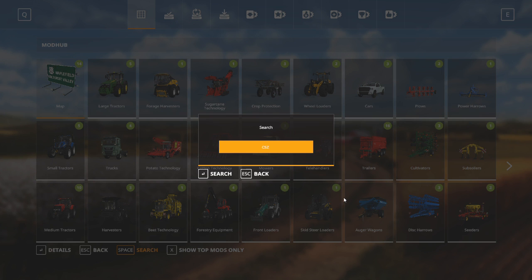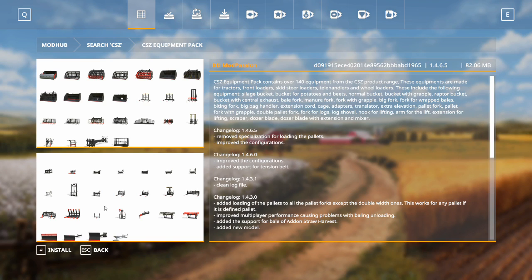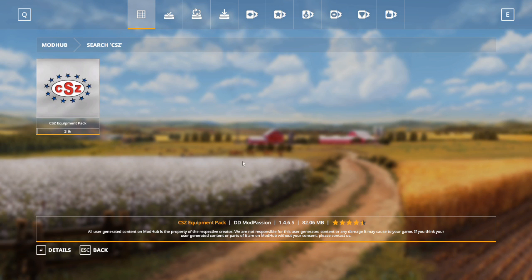The next thing we're looking for is the CSZ — or for those in Europe, CSZ — equipment pack. This is a bunch of tools you can add on to your loading equipment. If you have a forklift, instead of forks you could use any one of these pieces of equipment — buckets, different hay forks, stuff like that. We want to install that.